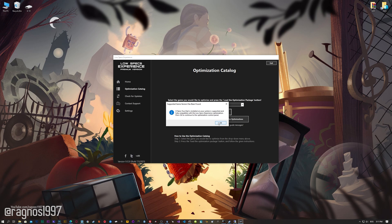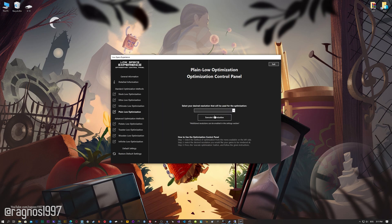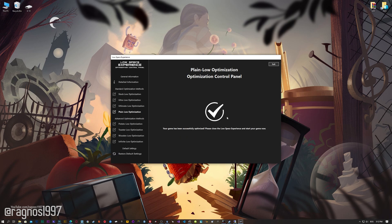Low Specs Experience will now automatically check if the game version currently installed is supported by this optimization. If it is, press OK and the optimization control panel will load. When the optimization control panel loads, simply select the method of optimization and the resolution you would like to render your game at. This is something you will need to experiment with on your own to see what works best for your system. Once you decide, press the Execute Optimization button and then start your game.